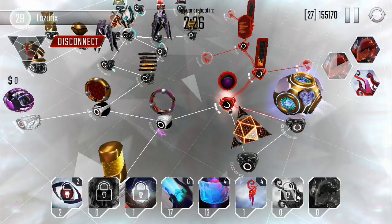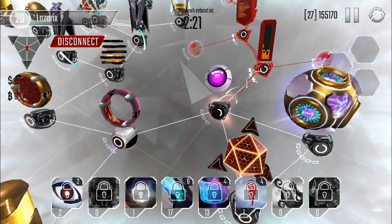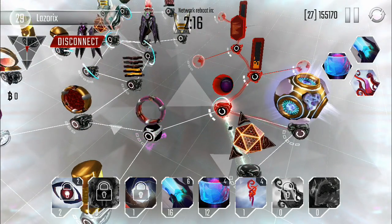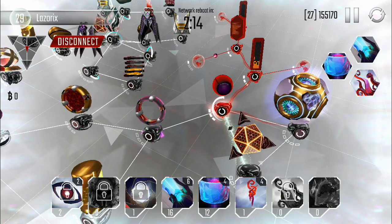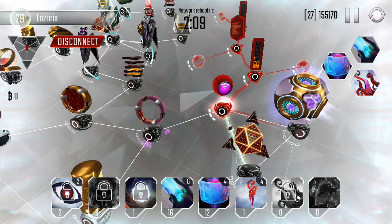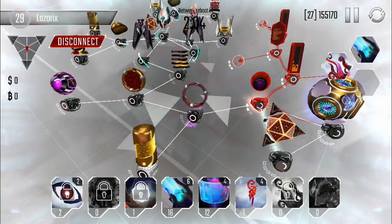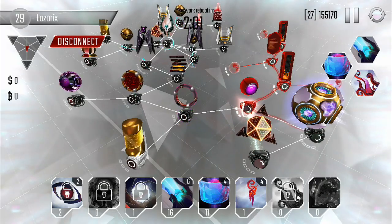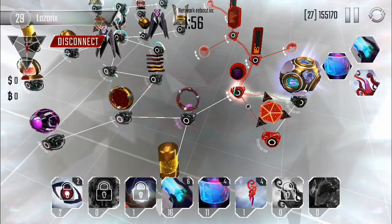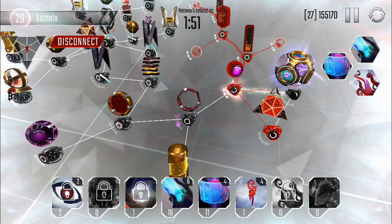He laid down two battering rams on the scanner — not sure why. Maybe he wanted to get rid of them, but that wouldn't make sense because you can just get rid of them before the attack so you can have more programs. It definitely wasn't an accident because they're all the way over on the right side. Not making a lot of progress — already a minute and five seconds went by, so he's losing on time.